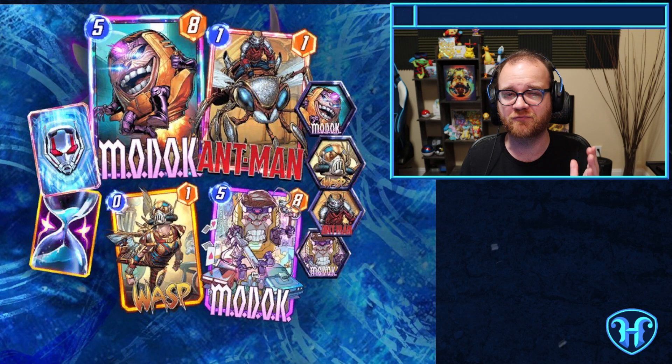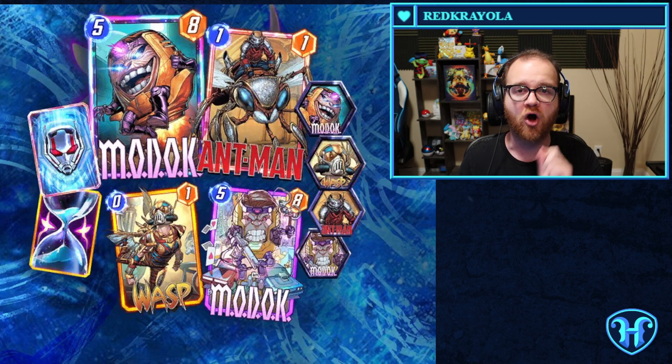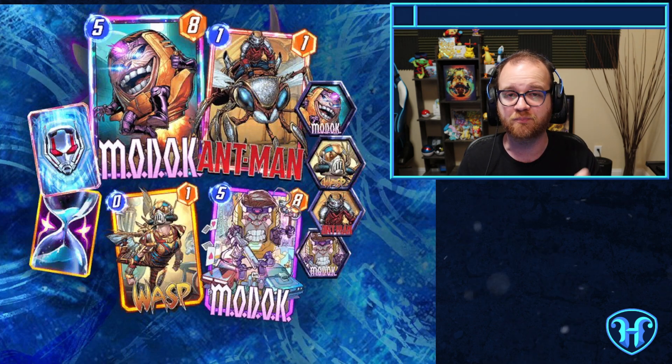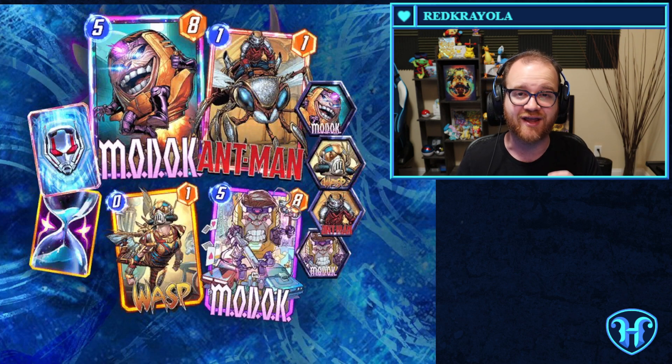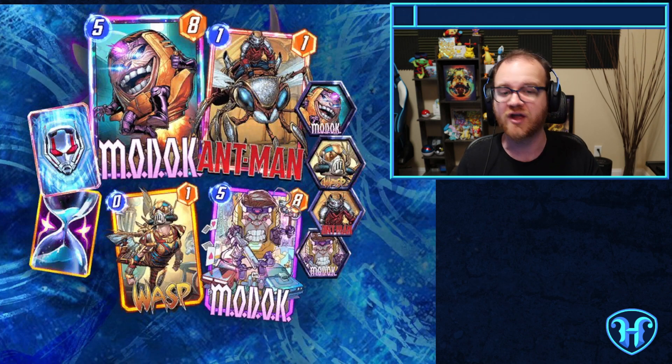Speaking of the season pass, the February season pass has been datamined. MODOK will be the new card — a 5-energy, 8-power card that discards the entirety of your hand when played. Noteworthy in the datamined pass is that Ant-Man and Wasp are the variants, and Wasp is the first instance of a Series 3 card appearing as a variant in the season pass. You gain access to playing that card in variant form as soon as you acquire it, giving earlier access — though you still collect the base card from the collection level track later. For example, if you're running Lockjaw and waiting for Wasp as a zero-drop, this season pass will help you unlock that earlier.